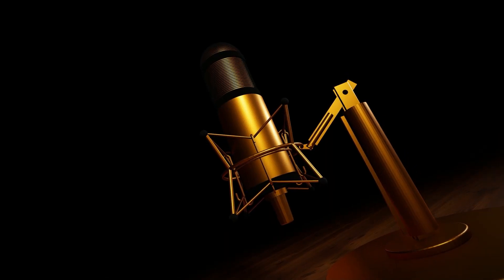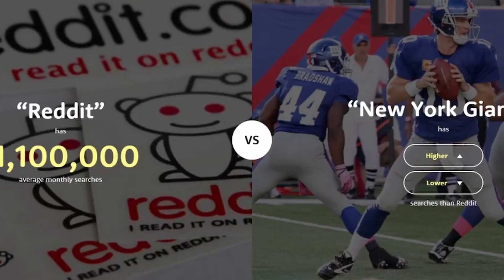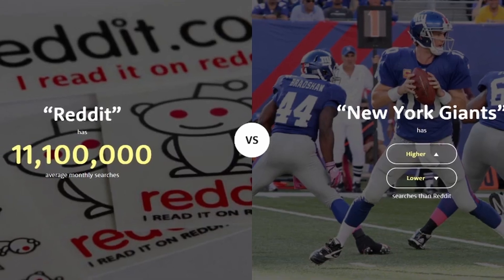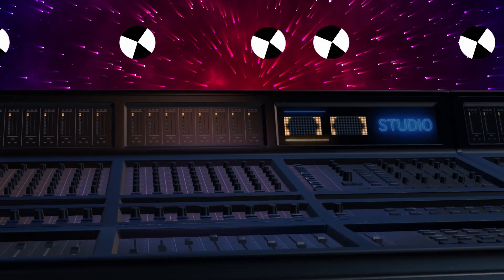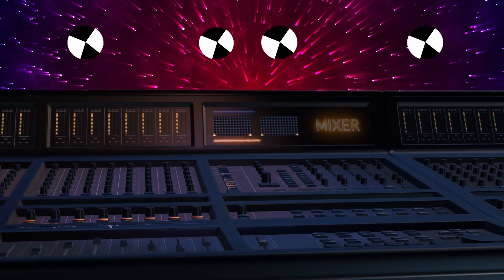For anyone who missed part one and doesn't know how the higher/lower game works: you're given two topics and based on the amount of Google searches they receive monthly, you guess whether the second topic is higher or lower than the first. Today we're applying this to VV collectibles — you guys can guess whether the digital or physical costs more.